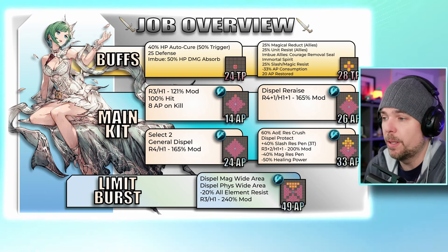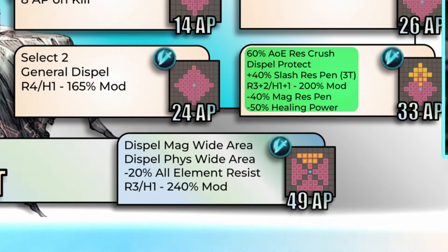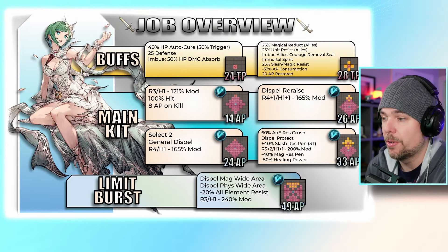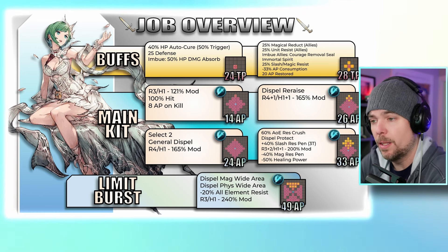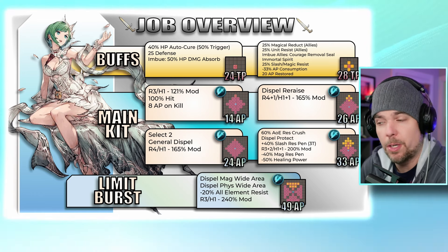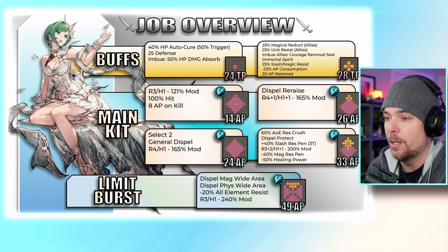Jeume's fourth skill is definitely her marquee ability. It's a diamond area of effect maxing out at range 5, coming in with a large 200 modifier. Prior to the damage we get a 60 AOE resistance crush — similar to what we've seen with A2, Helena and others — and it dispels the protect status from targets, buffing her slash res penetration by 40 for three turns.